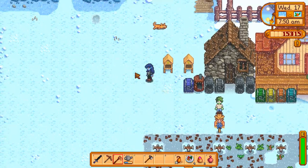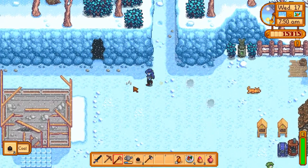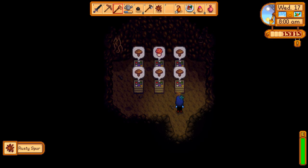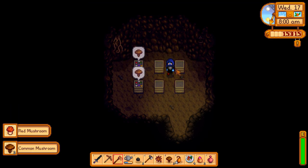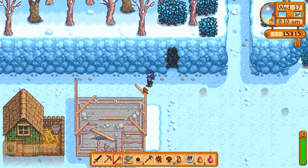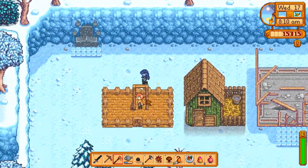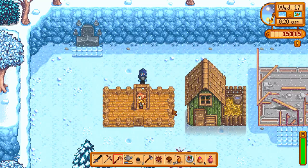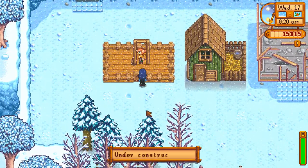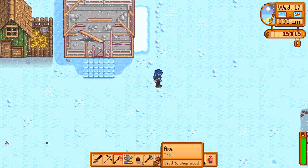Clint wants an iron bar. An iron bar? Okay. So I'm gonna bring him one. I'm getting mushrooms. Hey, Robin! Yay, mushrooms. What's she up to? Building the barn. Classy. Yep. Robin's cool.